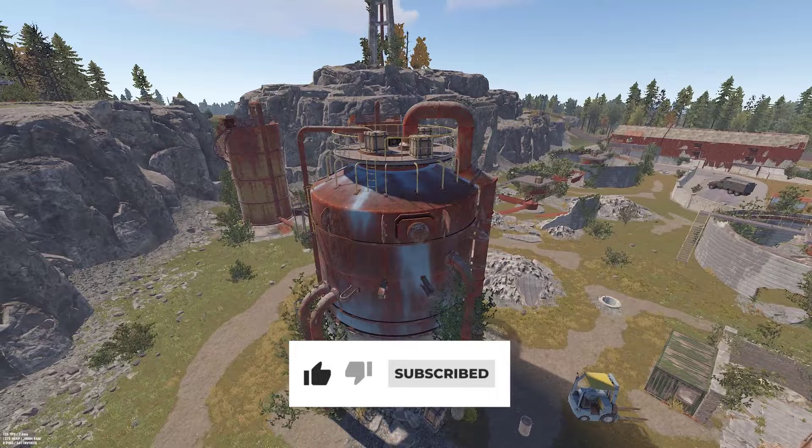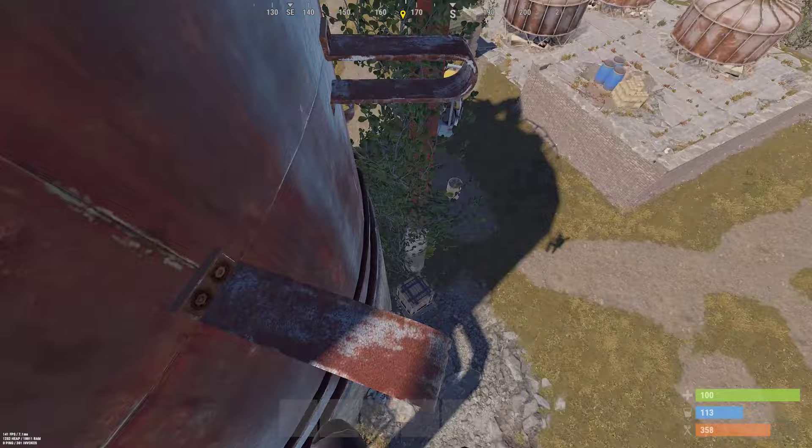You can also get good loot at the top of a jumping puzzle near the edge of the monument. It takes some practice and I recommend jumping from the outer edges to avoid bumping your head.